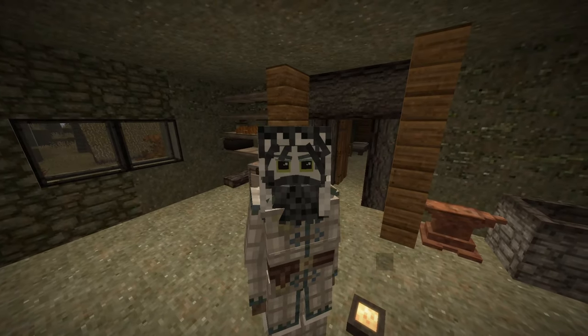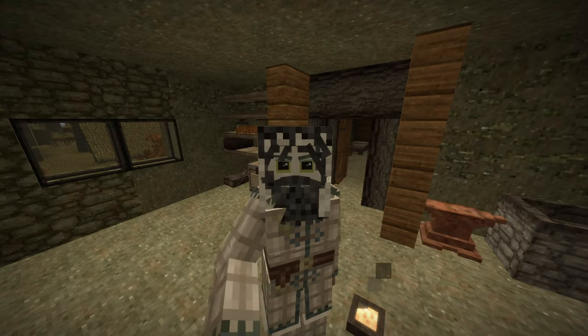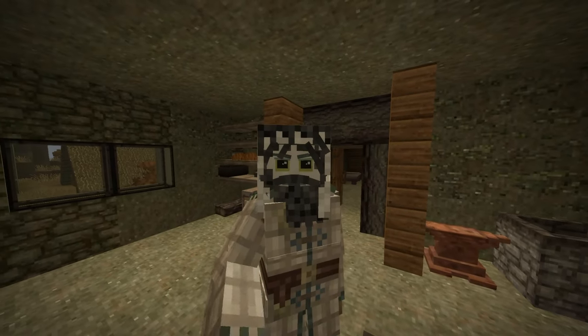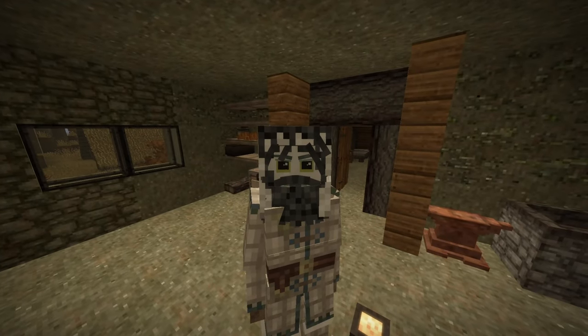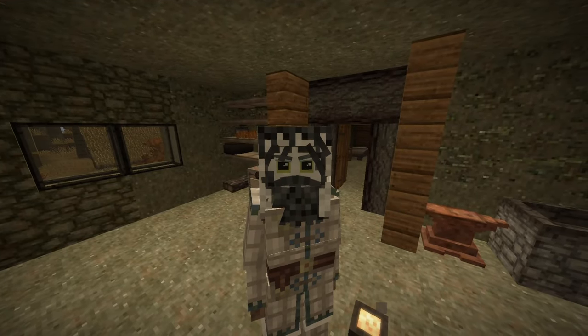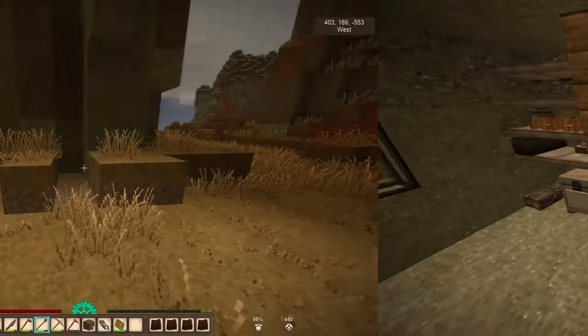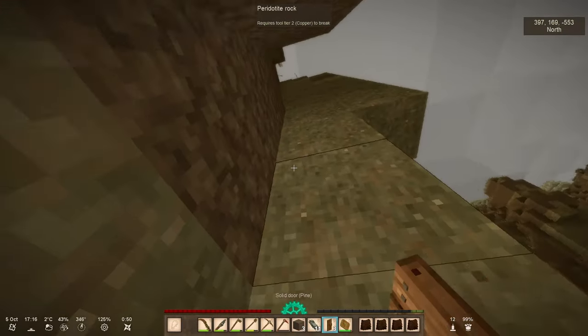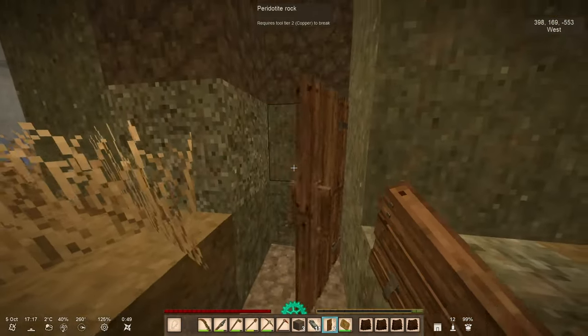A temporal storm is approaching and I'm not happy with the design of my current temporal shelter, which is also a bit too far away. So I decided to try a new design right here on the mountain. I saw this design in a video by Mac Big Eyes Kiss and I want to give it a try. I'm gonna place a door here.